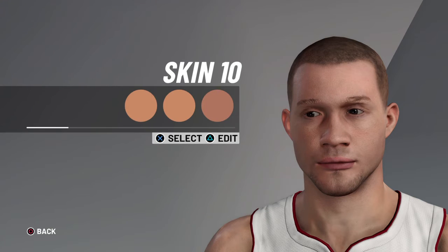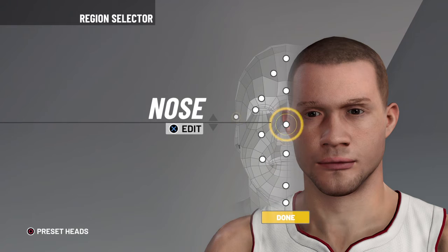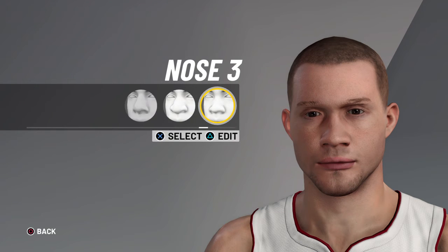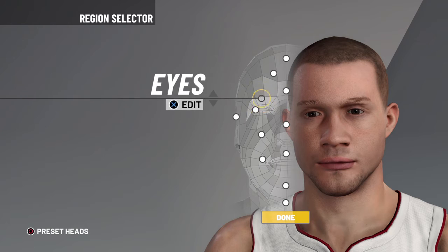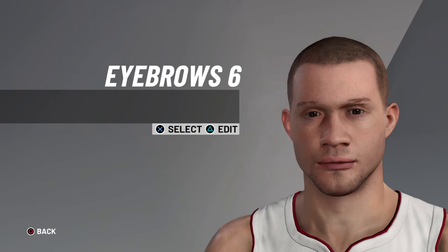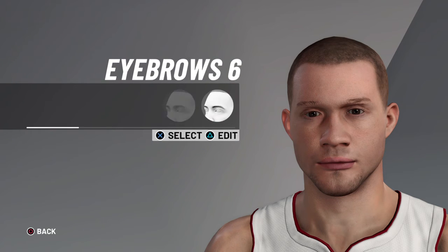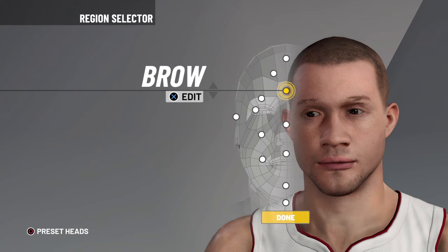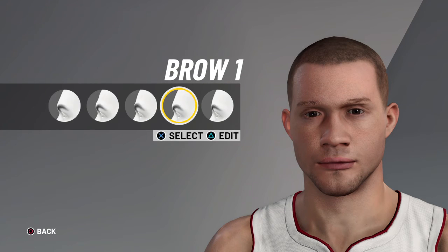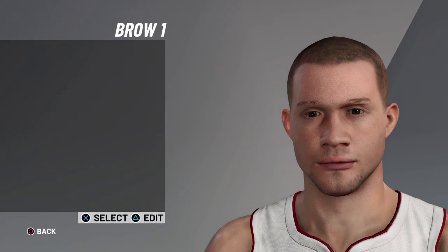Chin 4. Skin is gonna be the whitest version — lightest. I'm gonna go back to nose, cause I don't think I covered that — nose 3. I'm trying to think of the eyebrow. Make sure you really went over it. Eyebrow 6 — this is very important. Brown — make sure it's not light brown or anything. Brow 1, 3, 2, 17, and 5.